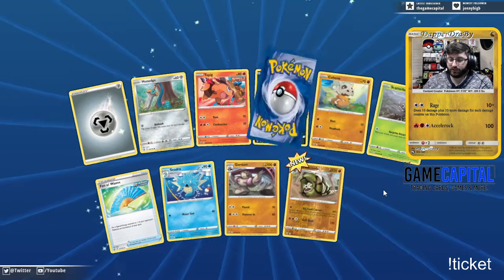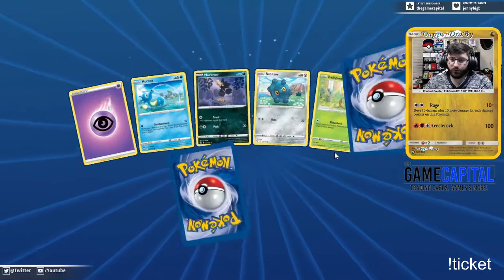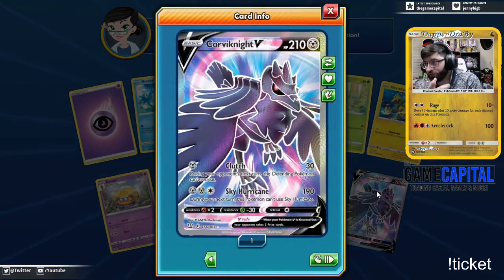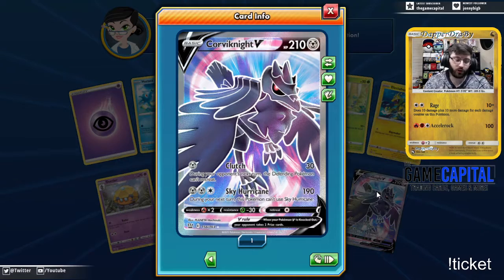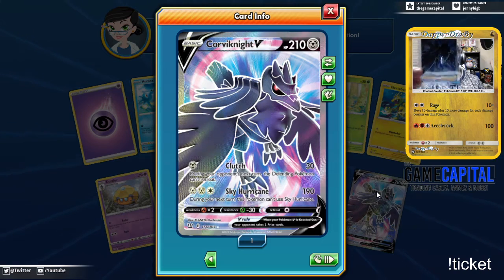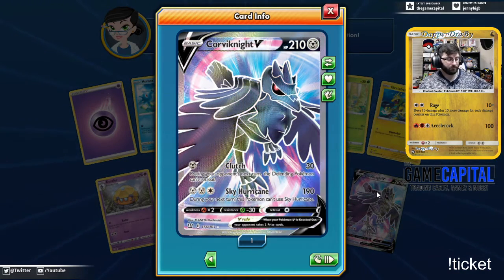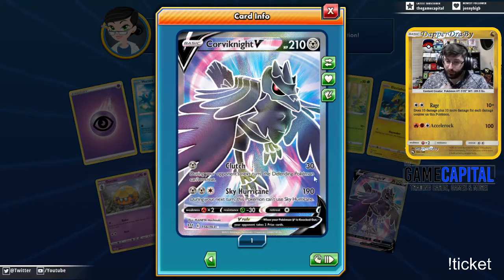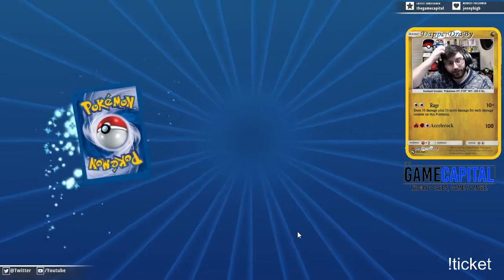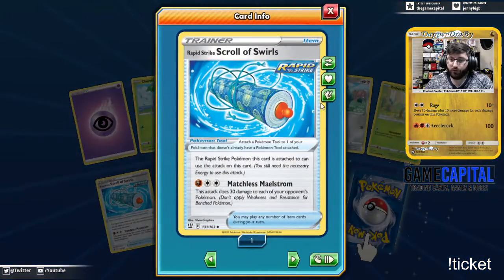I'm kind of curious — I want to build a single strike deck similar to expanded Blastoise and see where I get. Oh, there's a good card! This is the first full art I pulled IRL and it is such a beautiful card — Corviknight full art V. Really nice art. If I'm gonna play Corviknight, this is definitely the one I want to play.